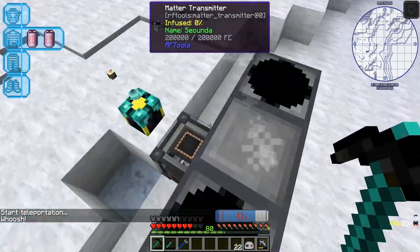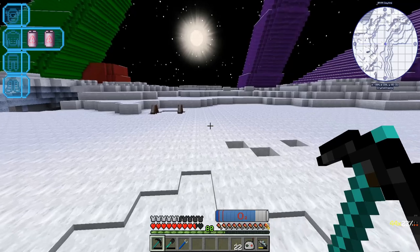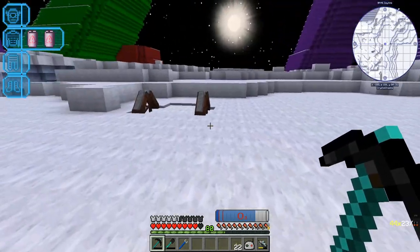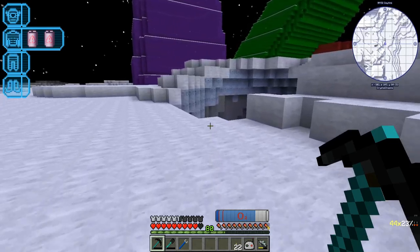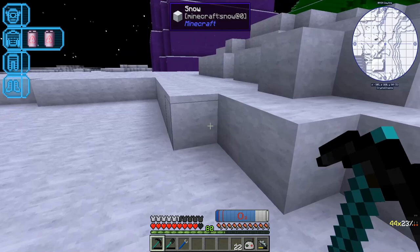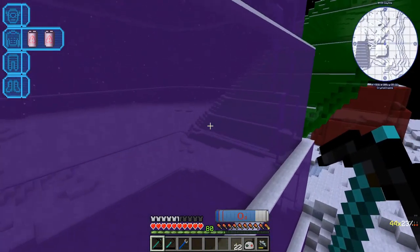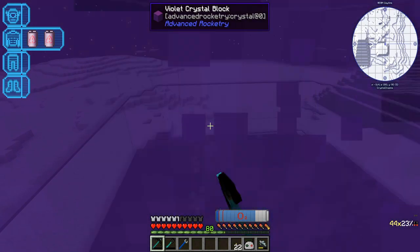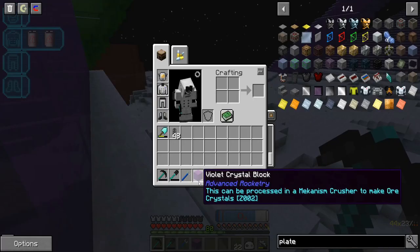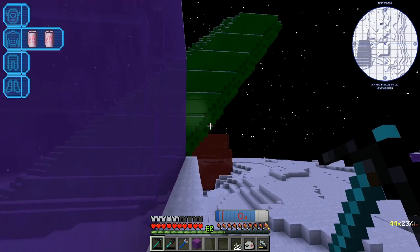So this is Secunda. I've got my spot loader, my dialing device, and a quantum entangler porter up here. This is a crystal chasms biome. I placed down a drill here and didn't find anything, so I'm not sure what the idea is with this moon — whether there's a particular thing to mine up here. Let's check out this stuff. Violet crystal block — can I break it? This can be processed in the mechanism crusher to make all crystals. Prismarine shards — so the purple stuff is prismarine.